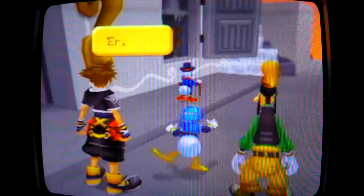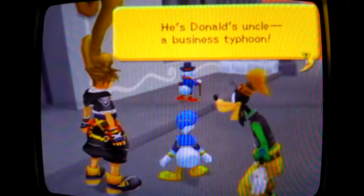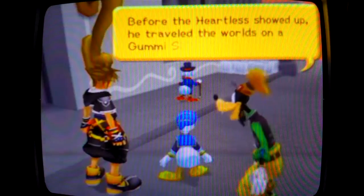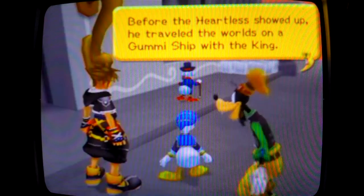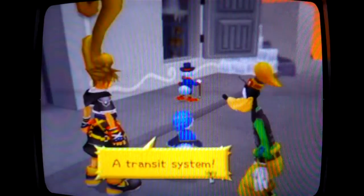Uncle Scrooge! He's Donald's uncle, a business tycoon. Before the Heartless showed up, he traveled the world on a gummy ship with the King — he was helping to set up a transit system.